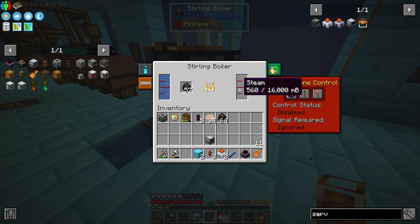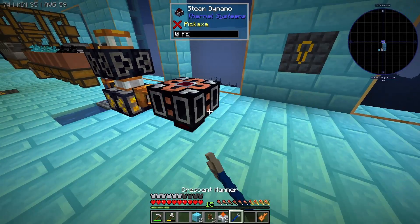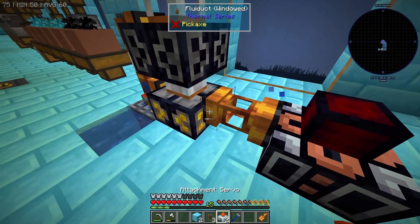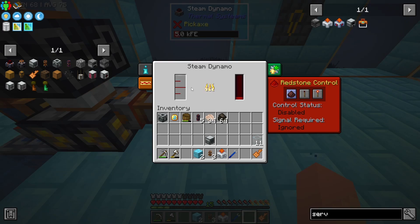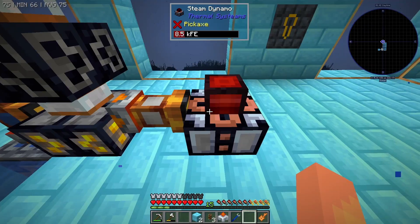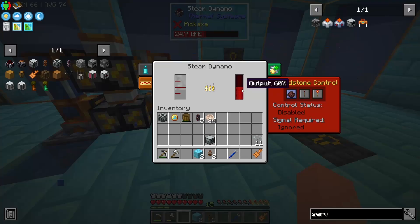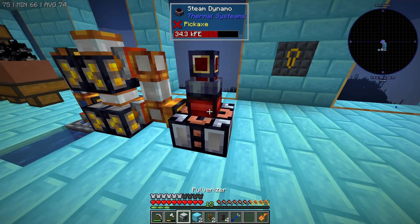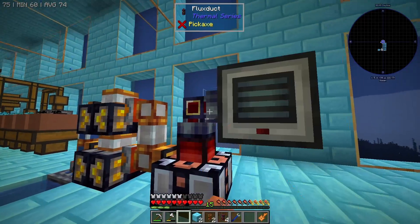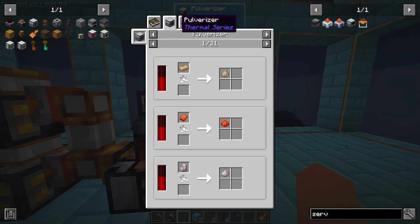If we put some charcoal in the sterling boiler it's going to start generating some steam, and then if we attach another pipe with a servo it's going to extract the steam, which goes into our steam dynamo — and this is actually going to output our power. Let's attach our other connection and we have power now. This can go into our pulverizer using the flux duct, which I believe has to be attached to the top, and we should start getting some power in there.